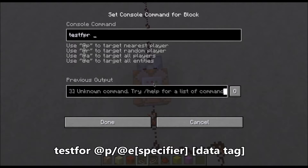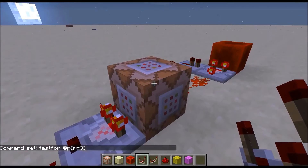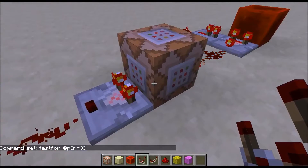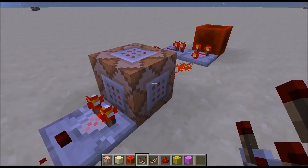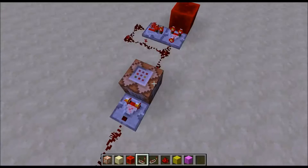It is testfor @p — or you can use @a or @e, and we'll go over that later on. So testfor @p, and let's just use a basic specifier, and that's a radius specifier, so just use r=3. And as you can see, the comparator will turn on, because this command block has successfully found a player within a 3 block radius of this command block. And as you can see, I am within 3 blocks of this command block.